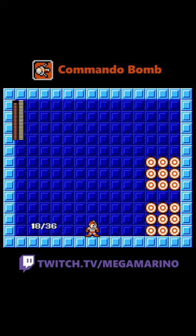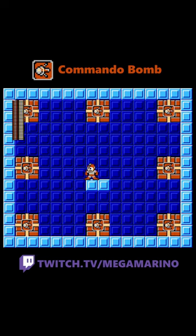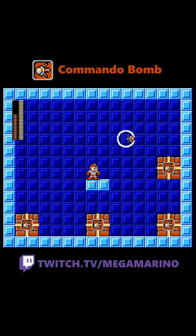Mega Man 10 Commando Bomb, originally given to you by Commando Man. Commando Bomb is a controllable projectile that can go in any direction: up, down, left, or right, infinitely.